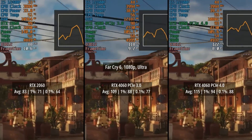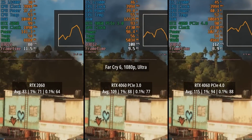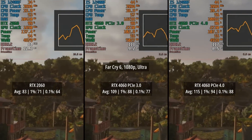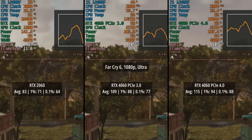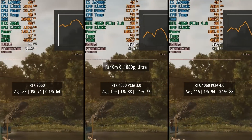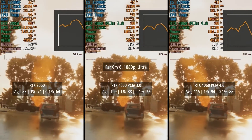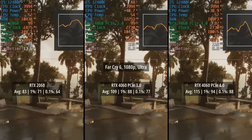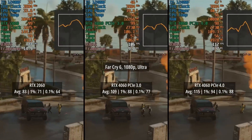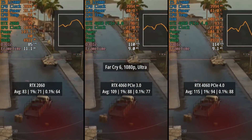With the 2060 we were seeing 83fps on average with decent percentile lows. The 4060 in PCIe 3.0 mode hit 109fps with a 1% low of 88 and a 0.1% low of 77. In PCIe 4.0 mode we saw a few more frames on average — 115 compared to 109 — and the percentile lows were also improved, up from 88 and 77 to 94 and 88 respectively.